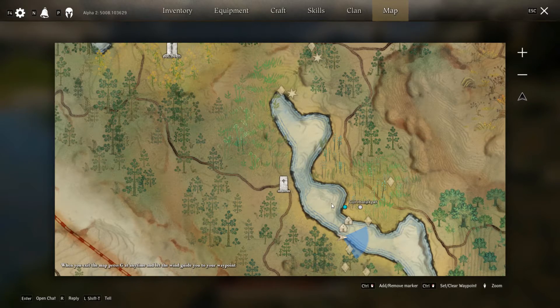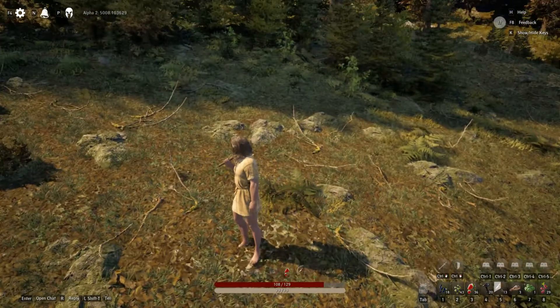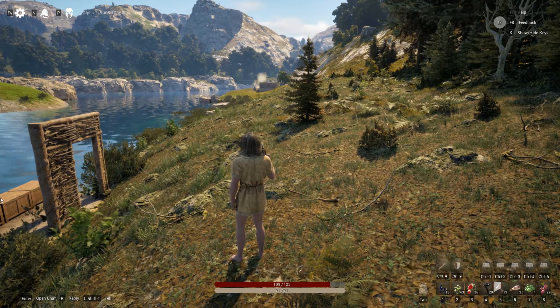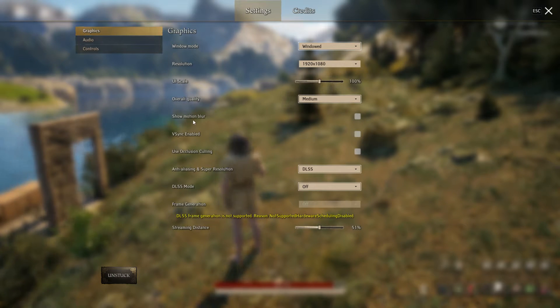It also has a performance effect. But you'll notice that while it looks like motion blur, it actually isn't. If I go to the settings, you'll see that I have motion blur turned to off. It is also not DLSS effects because that is off as well.